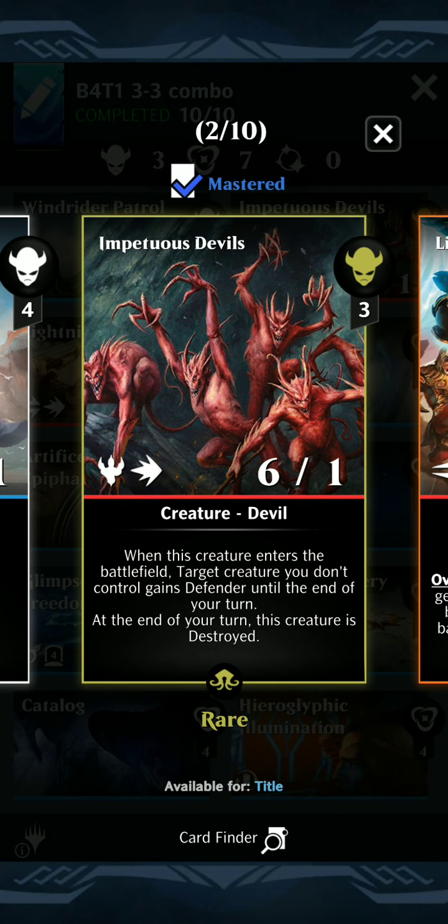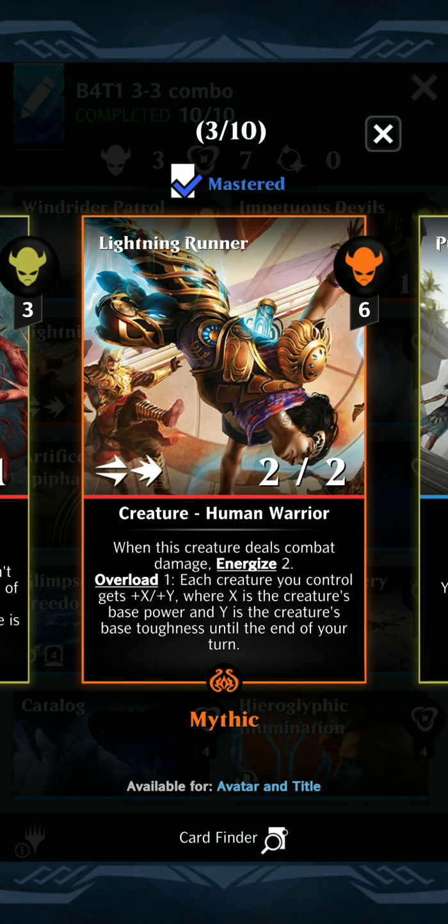Then we have 2 other creatures in the deck. We have Impetuous Devils, which is 3 mana for a 6/1 haste trample. When it enters the battlefield, target creature you don't control gains Defender until end of turn, and at the end of your turn this creature is destroyed. But we should hopefully win the turn we start going off. Another great efficient hasty creature is Lightning Runner - this one costs 6 for a 2/2 haste with Double Strike. When it deals combat damage, you get 2 Energy, and it can overload to buff all creatures until end of turn.